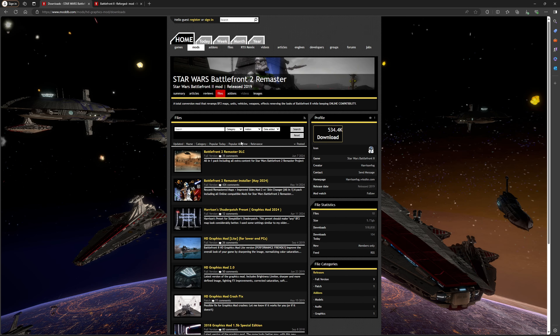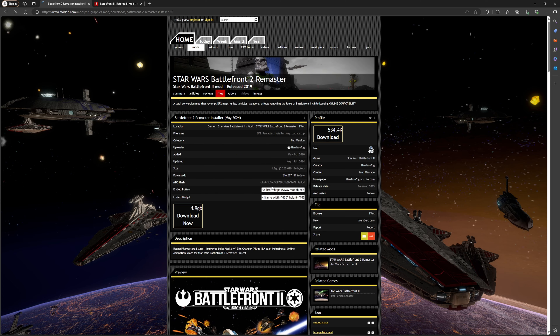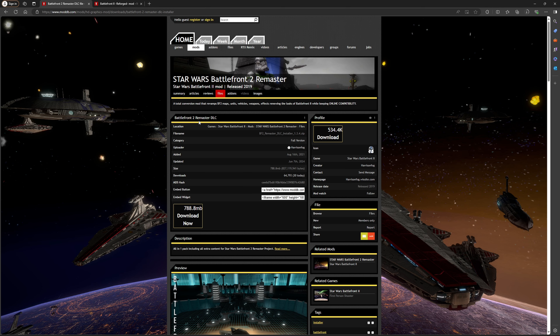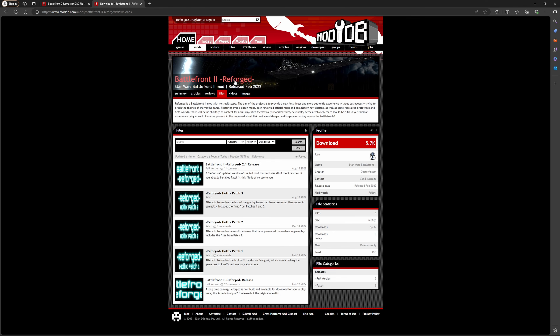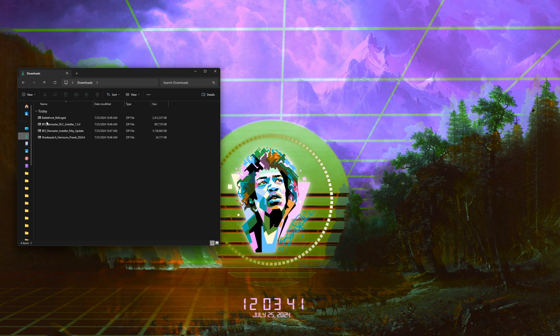So I have the remastered project pulled up and then Battlefront 2 Reforged. First, I'm going to download the remastered project. You only need the Battlefront 2 Remastered Installer, but I would also recommend getting Harrison's Shader Patch as well as the Battlefront 2 Remastered DLC because you might as well. So first, I'm going to go here and download this, then Harrison's Shader Patch, and then the DLC. And once you have that installed, come over to the Reforged mod, click on the newest version, and then download that.